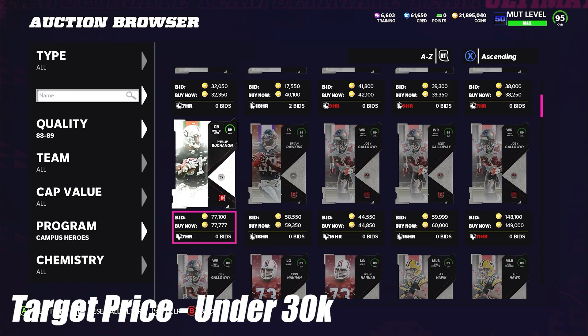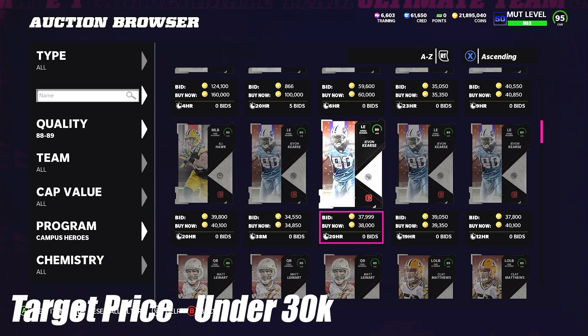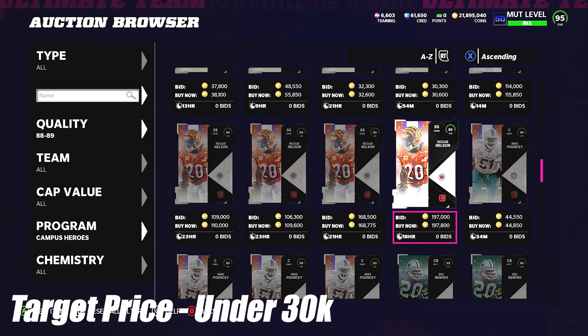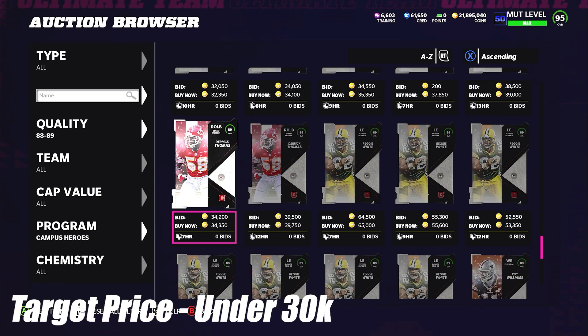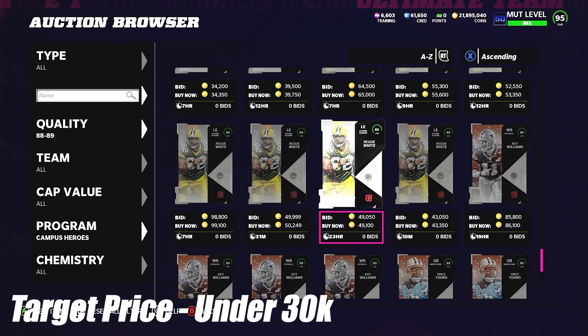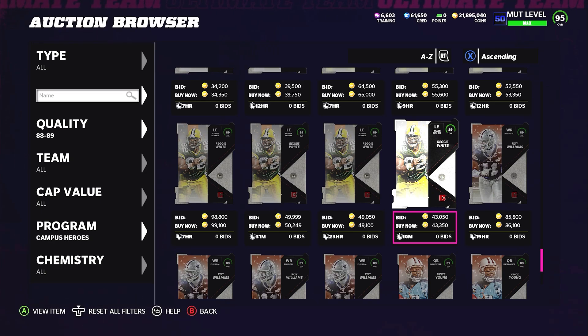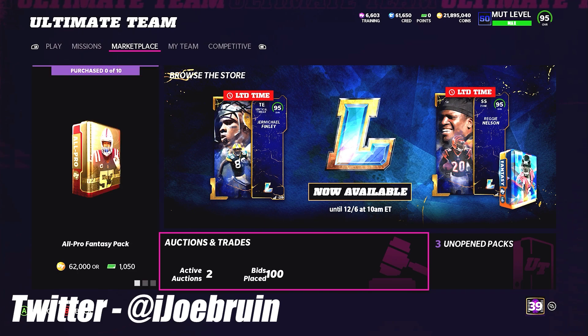Disclaimer - these prices might be significantly lower as we go into next week, so don't take my prices as set in stone. Be very adaptive. Campus Heroes - a perfect example of what happens to a Campus Hero when he gets an upgrade is Reggie Nelson, an 89 overall who's at about 100,000 coins after getting a legend this weekend. The Campus Heroes I talked about - Reggie White, Derrick Thomas, Brian Dawkins - I know Reggie White and Brian Dawkins are a little more expensive because they're more probable to get a card. I would say under 35K for Reggie White and Brian Dawkins. For cards like Derrick Thomas and Javon Kearse, I'd say under 30,000 coins. Like Terrell Rivas and LT at 89 overall - under 30K is a reasonable price.